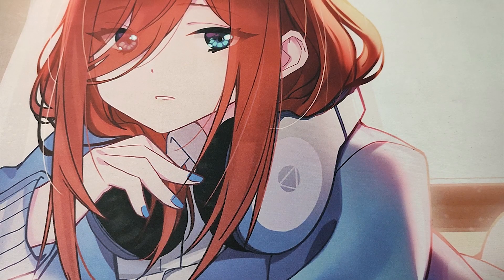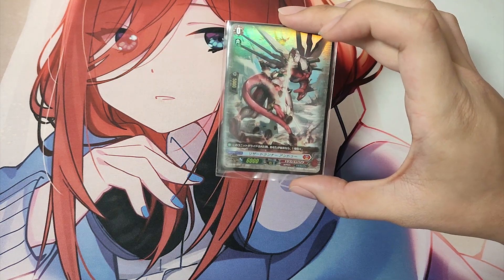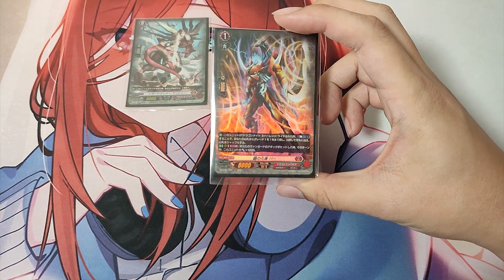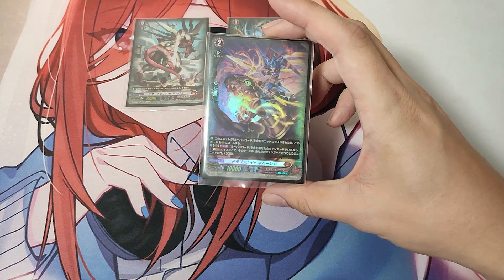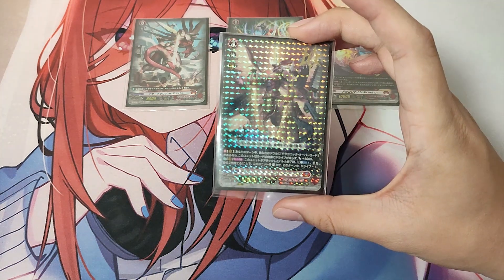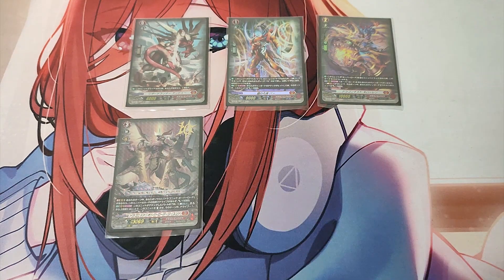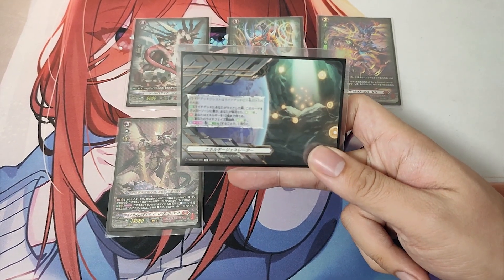For the Ride Deck, we have: 1 Grade 0, Lizard Runner Undo, starting unit; 1 Grade 1, Embodiment of Armor Bar; 1 Grade 2, Dragon Knight Nihalem; 1 Grade 3, Dragonic Overlord The End; and 1 Ride Deck Crest, Energy Generator.